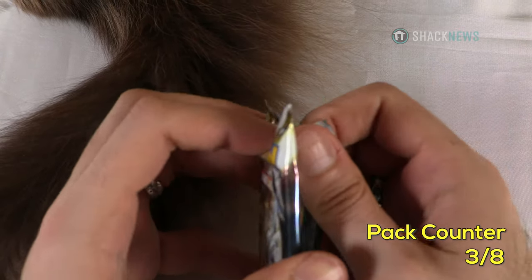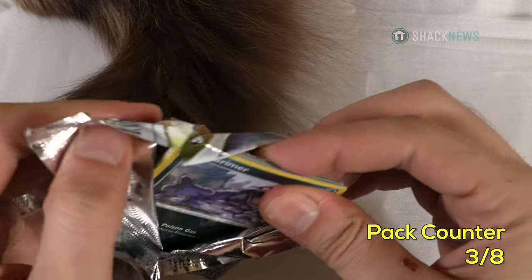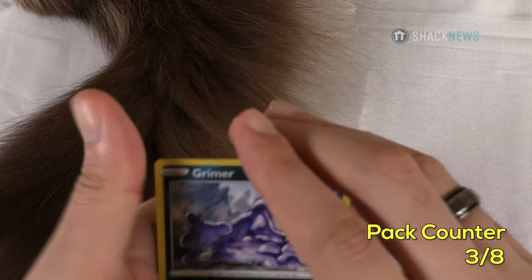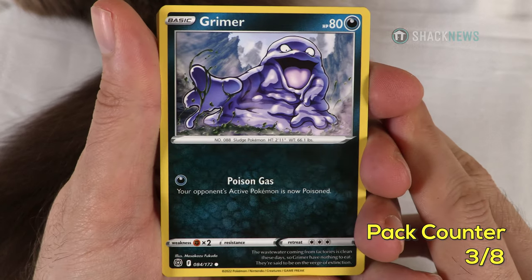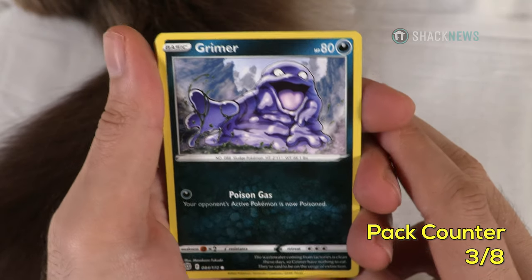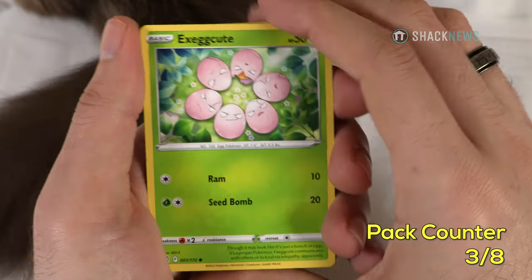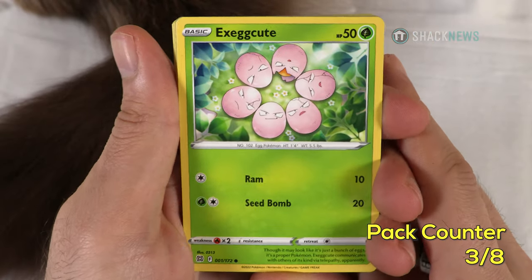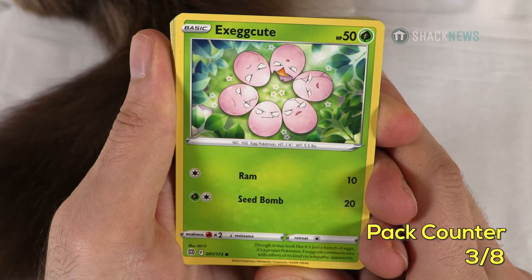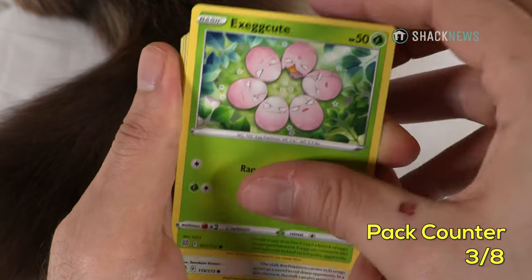On to pack 3 — there are so many Gen 1s, I'm really happy about this. Grimer — dark type, Poison Gas for one dark, your opponent's active Pokemon is now poisoned. I do like poison. Exeggcute — 50 HP grass type, Ram for 10 for one colorless, Seed Bomb for 20. Farfetch'd — colorless type, Leek Lash for 20 plus for two colorless: this attack does 10 more damage for each damage counter on your opponent's active Pokemon — more damage the more counters they have.